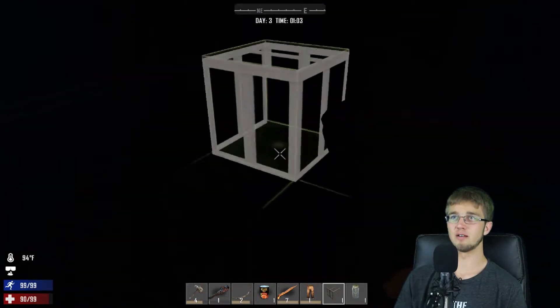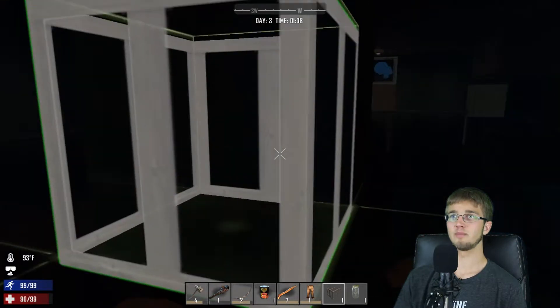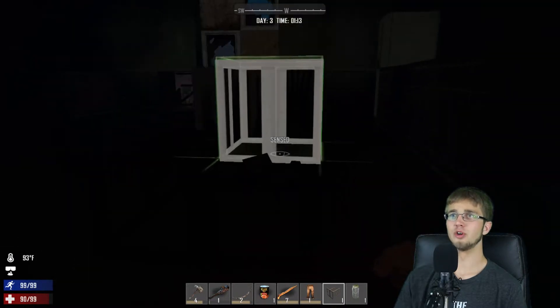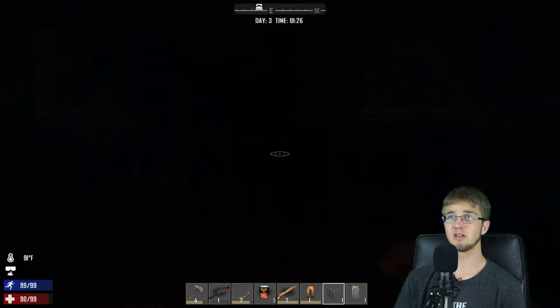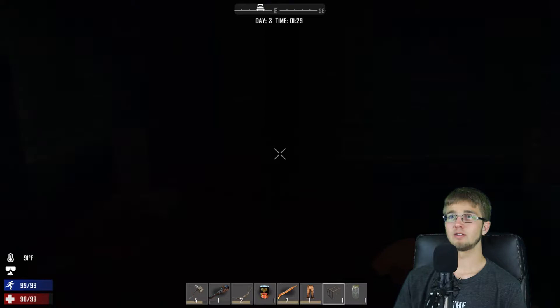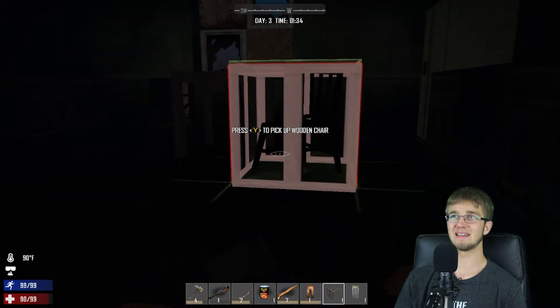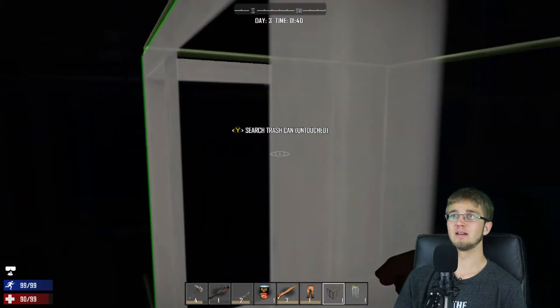Up here is the TV, I'm thinking. Right there is a couch. Empty bookcase. So around this corner is other stuff. It's a wooden chair. I literally can't see, guys. I'm sorry. I literally can't see. There's a chair — just trying to inch my way around here to see if there's anything I can get.